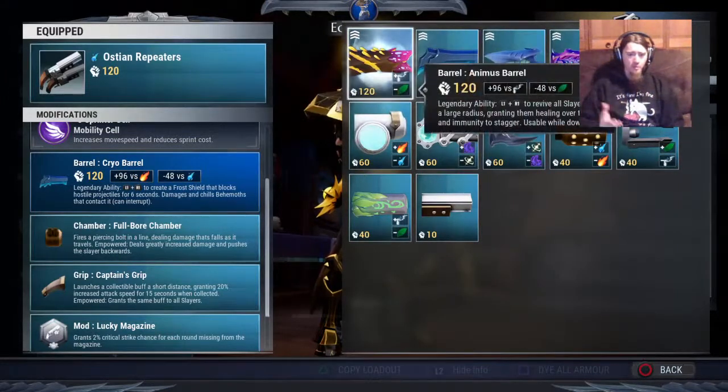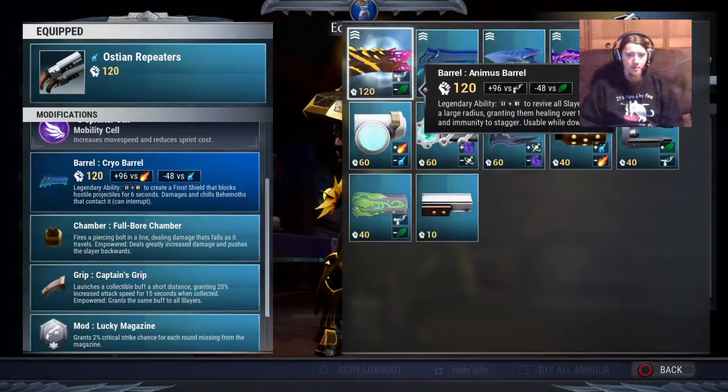You don't get prismatic cells currently for repeaters, which is a big sad. It's been about a year since escalations came out and still no prismatic cells on repeaters. I'm going to try to keep my complaining as short as possible.